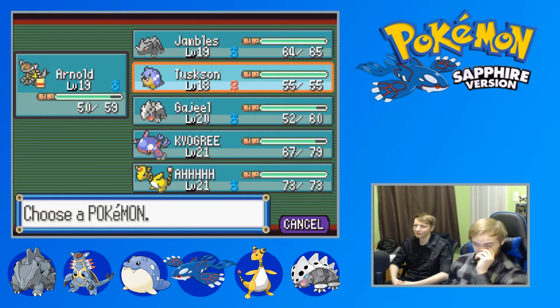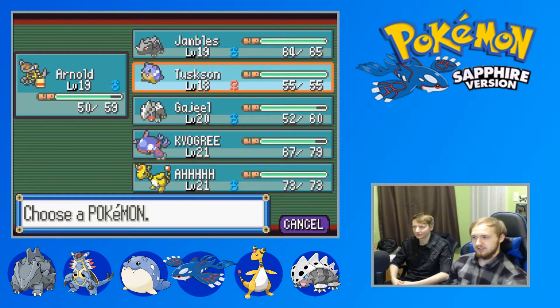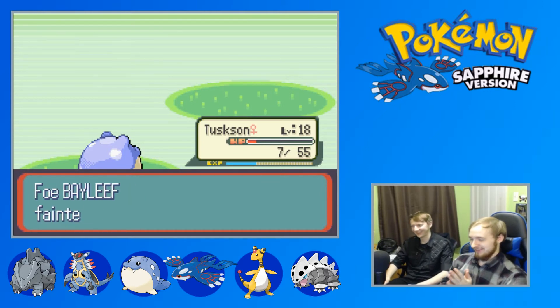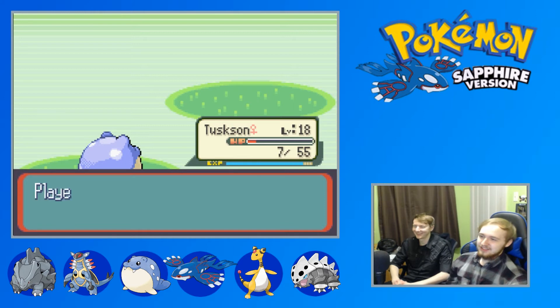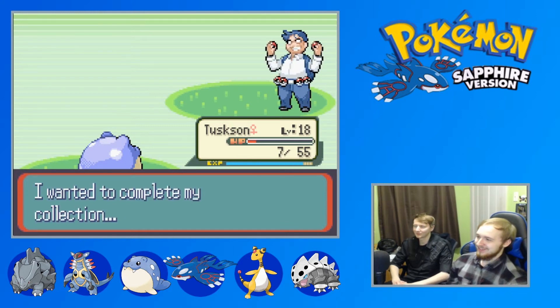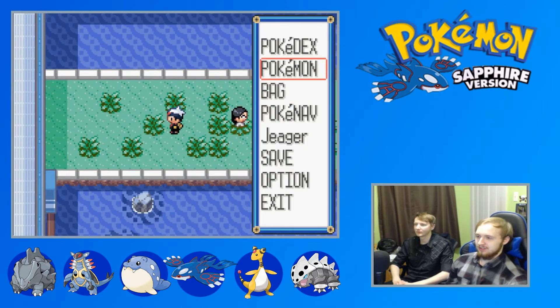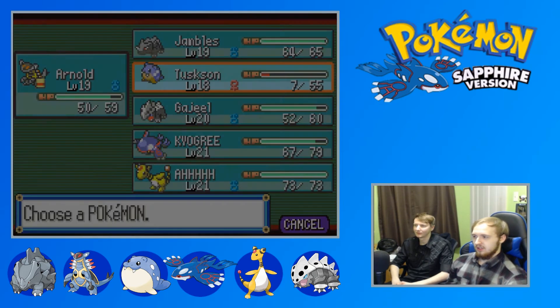Gotta get out of here - I was trying to make a joke with 'Bailey before bay leaves' or something. Nailed it, 100%. Ice Ball! Ice Ball is like a Rollout - we were just talking about possibly losing Tuskson! Oh I'm sorry Tuskson. Thank goodness. I forgot that Ice doesn't resist Grass. Oh my god, what's your Special Defense, Tuskson? 26. Your Defense is a little better by one point.